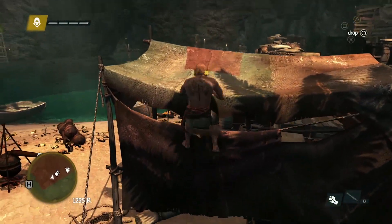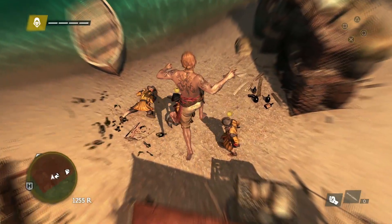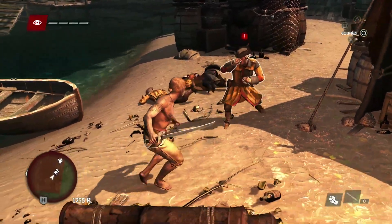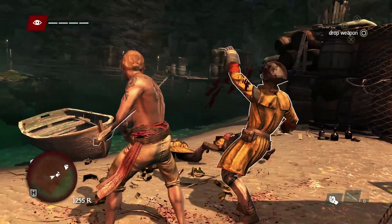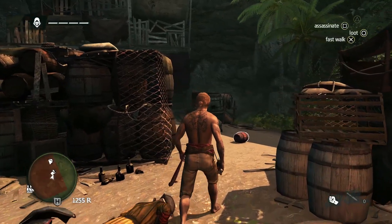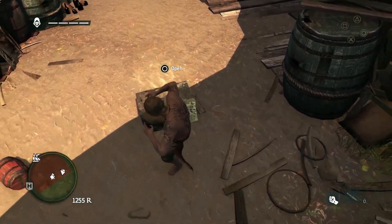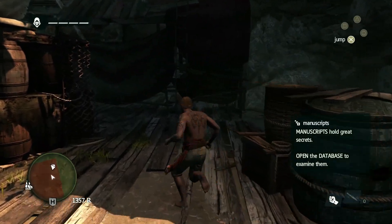Now that we've caused a distraction, this guard begins to investigate. We can take that to our advantage and take him out. Disarming is another tool that you have as an assassin to steal the enemy's weapon and gain the advantage. Being a great assassin makes you a better pirate. Once you learn and master the tools you have in your hands, you'll be able to stealth through almost any situation.